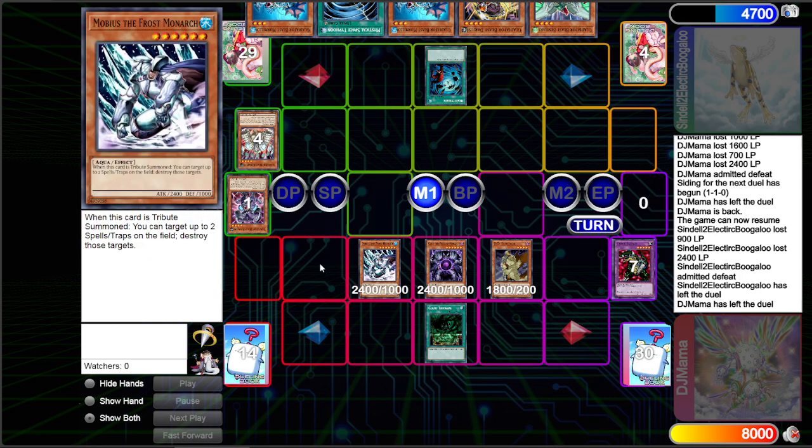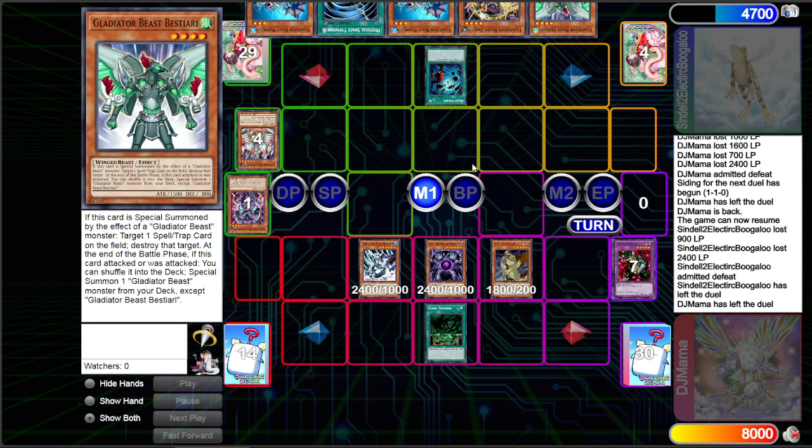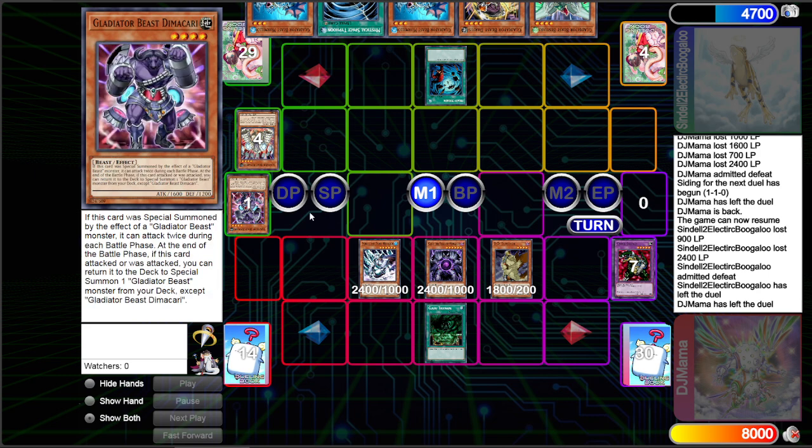And that has been Phantom Darkness — no DAD as of yet, but a lot of Gladiator Beast stuff. Hope you guys enjoyed. Gladiator Beast is still going to be a good deck — who would have thought? See you guys next time, bye!